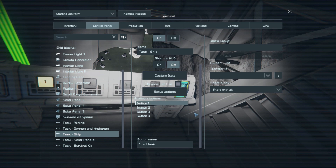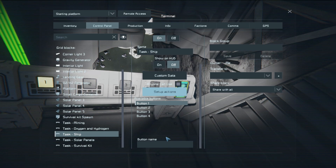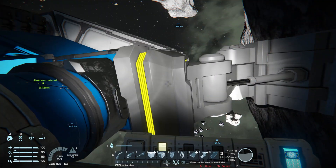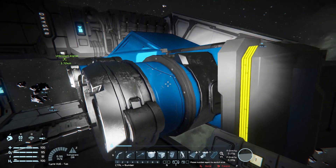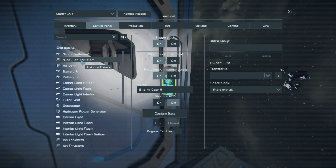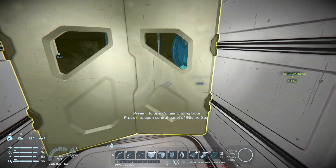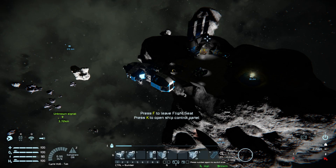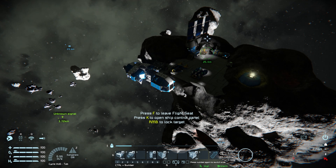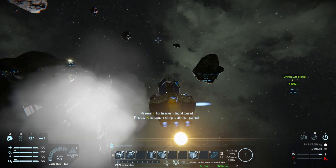So let's get our ship set up. Rather than start task, we'll set up an action instead — going landing gear switch lock. Now we can take this ship with us wherever we go. We turn the batteries from recharge to auto, then turn the engines on.